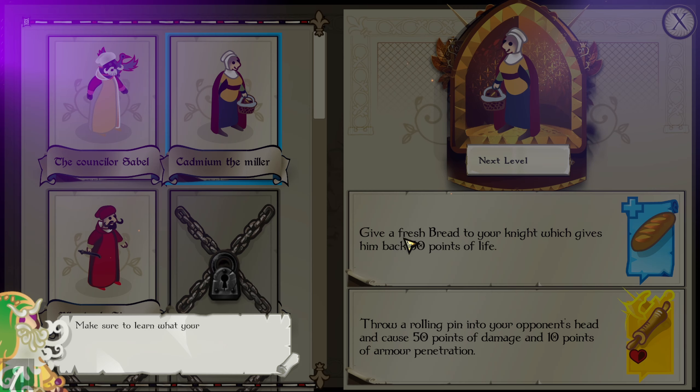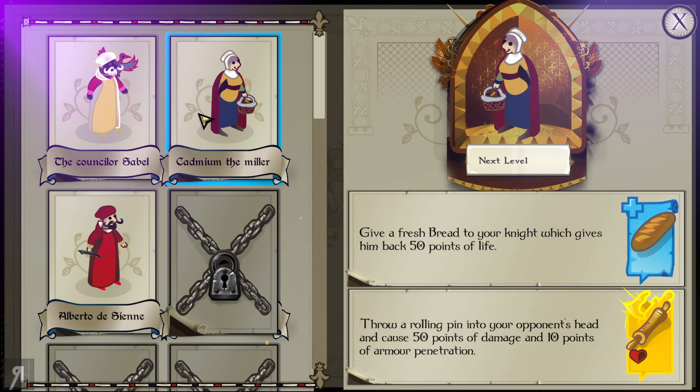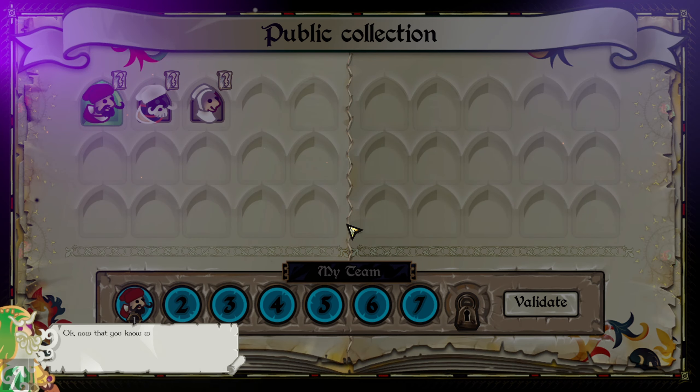Click on any of them to have a bit more information about their powers. Let's click on them then, shall we? Make sure to learn what your public members do. I personally feel like she is really good — really, really good — because she can heal for 50 points of life. And also throwing a rolling pin — how can you say no to that? Throwing a rolling pin at your opponent's head causing 50 points of damage and 10 points of armor penetration. Sounds really fun.